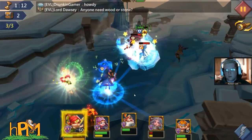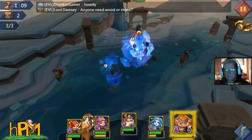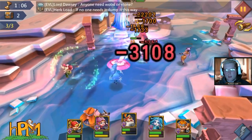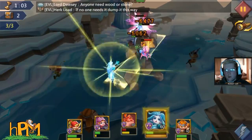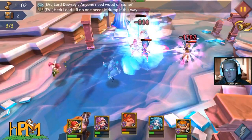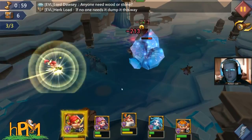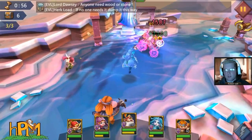Pop that Prima Donna as soon as anybody gets low, because we have to have everybody alive for that three-star. Finish off Scarlet. Let's take out that Snow Queen if we are able to. Take out the last little healer and Rose Knight should go down without a problem.